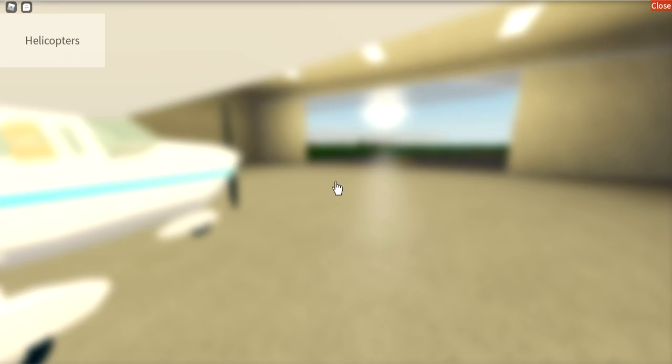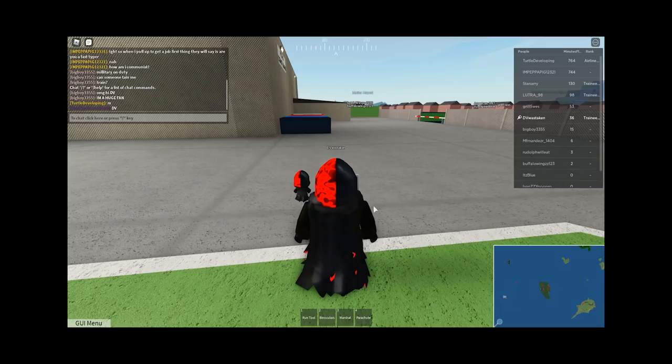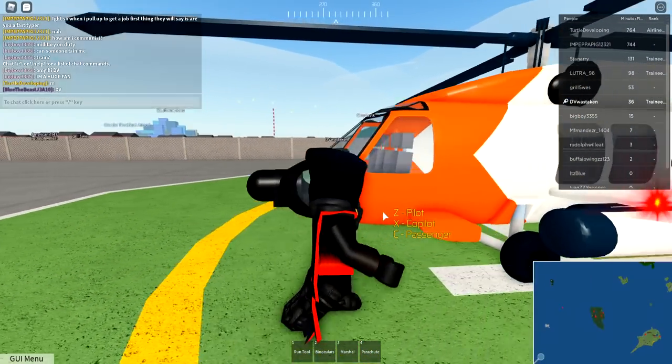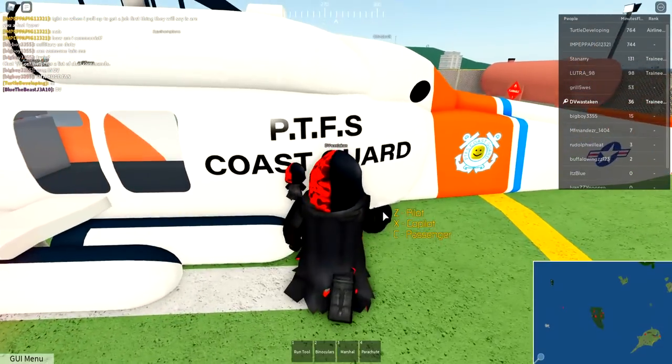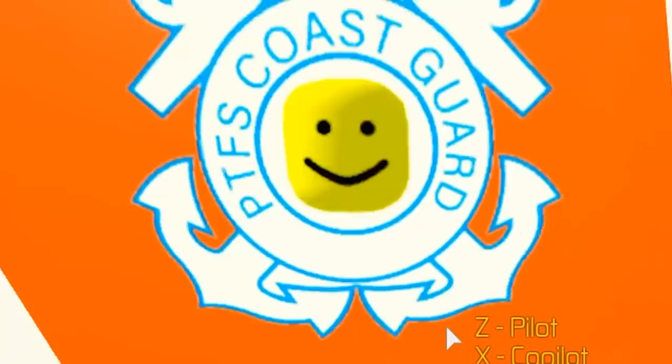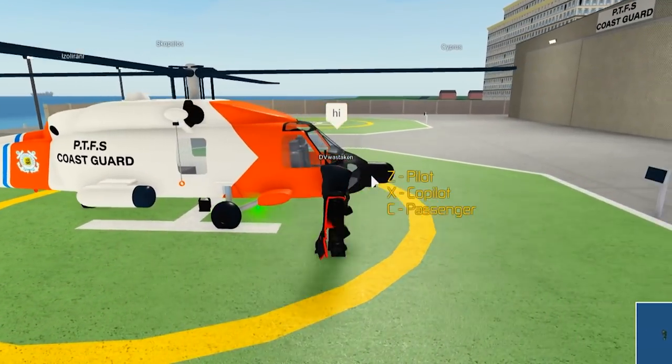Let's go to helicopters and do the Black Hawk. Look at this - it looks so cool! It's got this red light - I wonder if it should be blinking. And look at the happy face - that's hilarious. PTFS Coast Guard, oh hi!